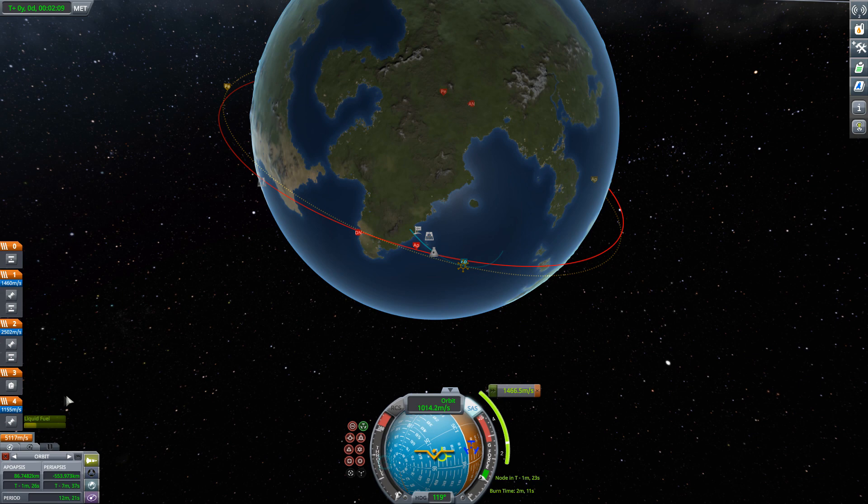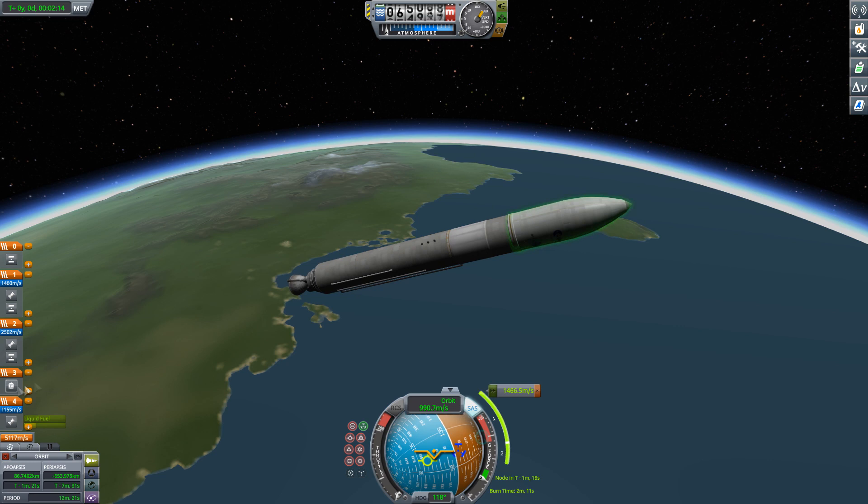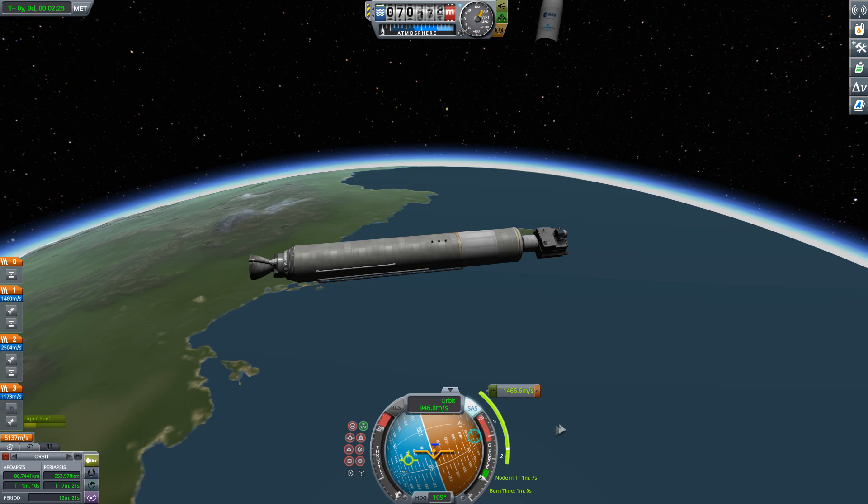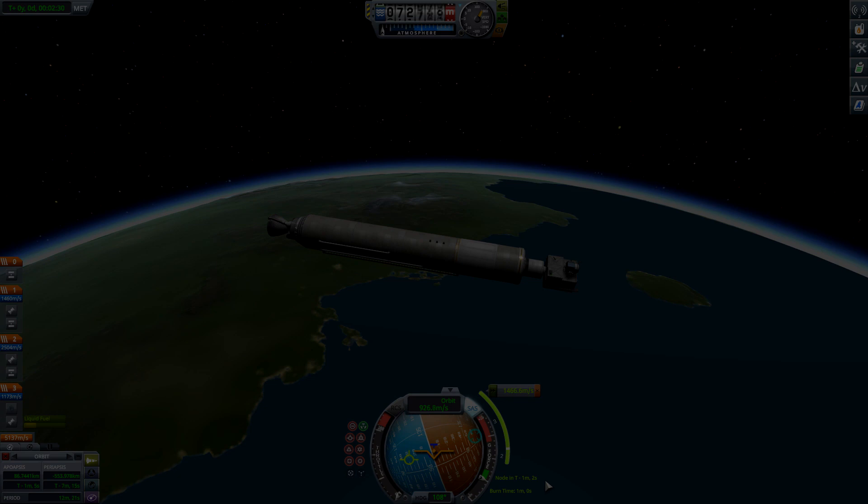Alright, so our next stage is actually the fairing. Fairing off, we are out of the atmosphere. So we've got a one minute burn time. Let's go for T-minus 30. Alright, solar panels are extended.